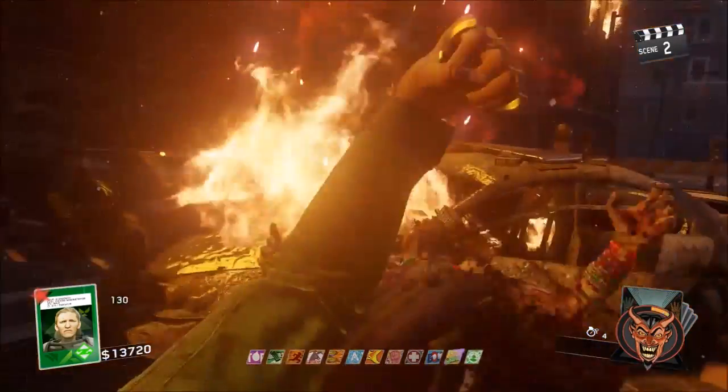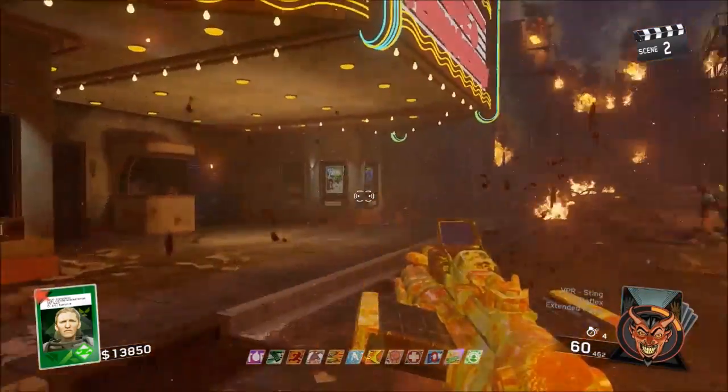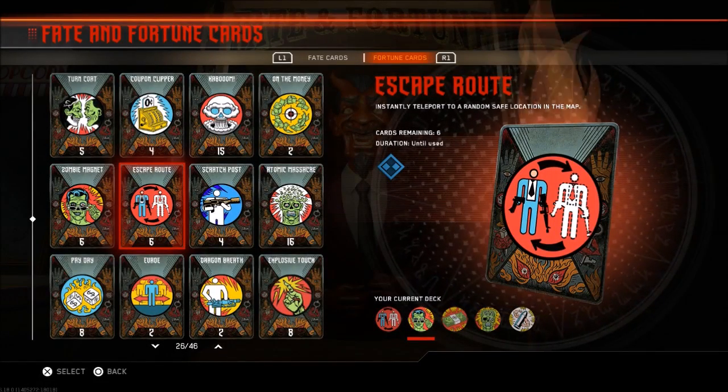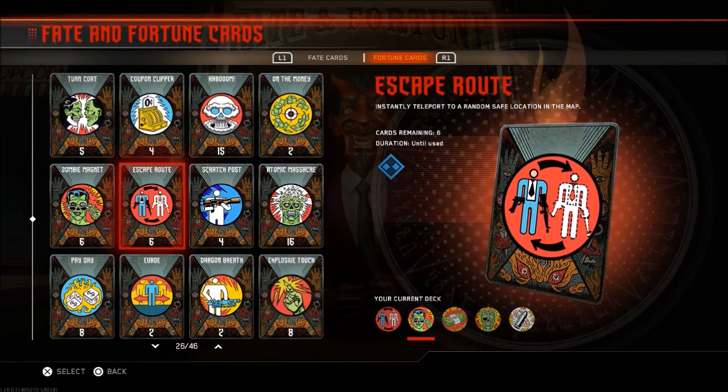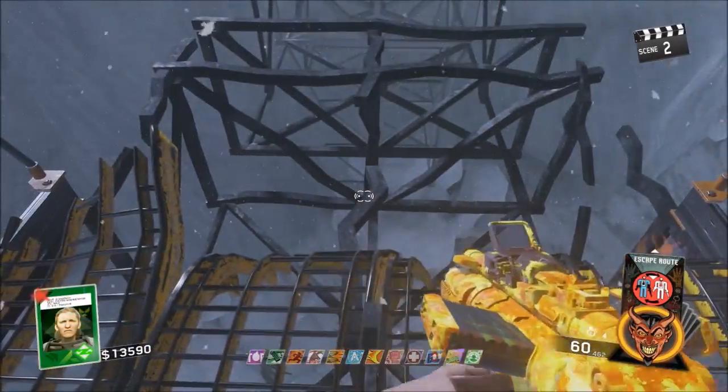This glitch only works on the Beast From Beyond, and you will need to have a card for this glitch. This can be done solo or co-op, and this card is called Escape Route. If you do not have this card, you guys will not be able to do this glitch, but if you do, go ahead and equip it to your card deck and go on the Beast From Beyond.